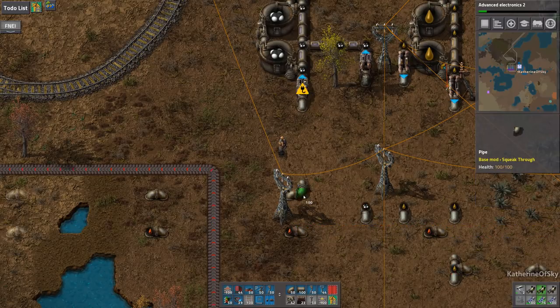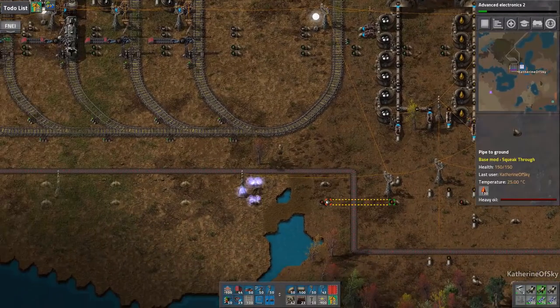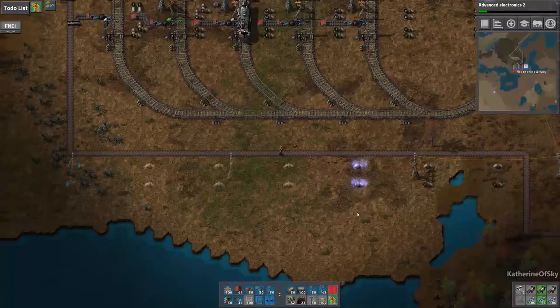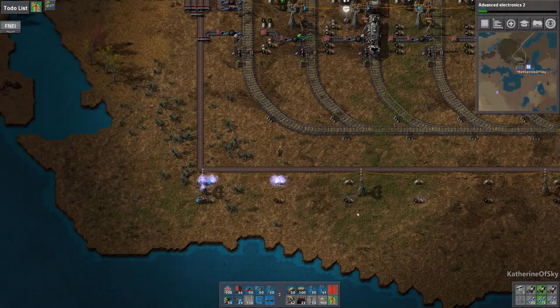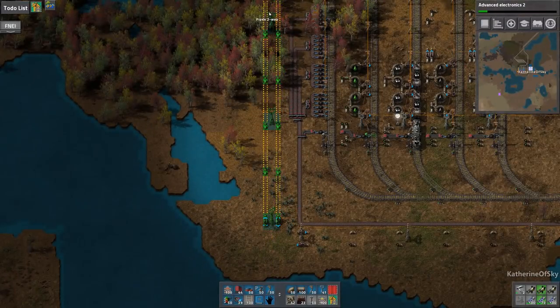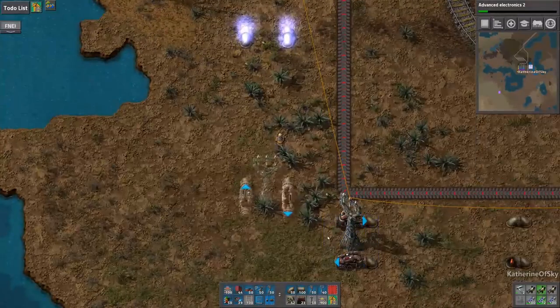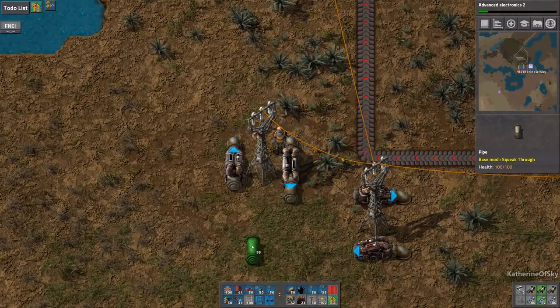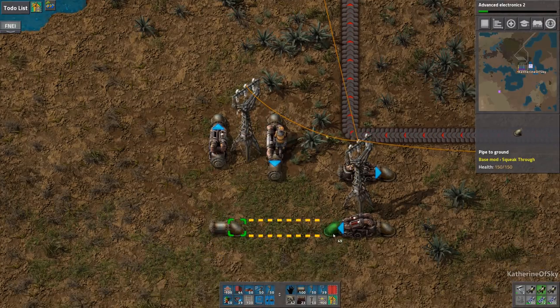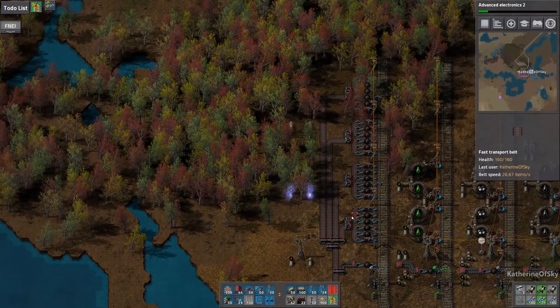Let's grab a straight pipe. We'll let these guys connect. Then we'll do a corner. The beauty of this arrangement is that it doesn't matter which way you flip it — it's going to work. Those probably didn't need undergrounds, but I thought I'd be consistent.